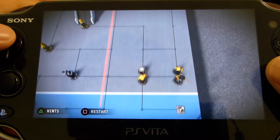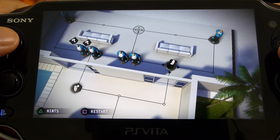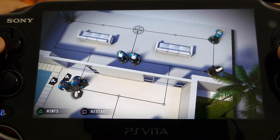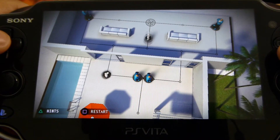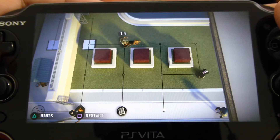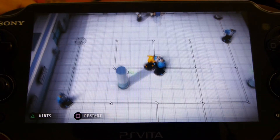Hitman Go features short levels which task Agent 47 with either reaching a goal or making a kill on the board. You can move one space at a time and have to watch out for enemies and items. As the game progresses, new enemies such as snipers, dogs and cameras come into play and they help create an environment which is very complex.